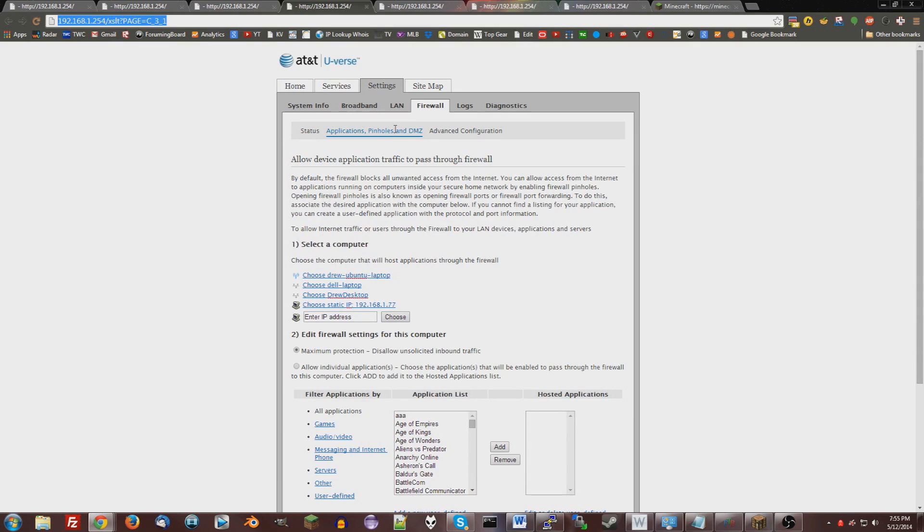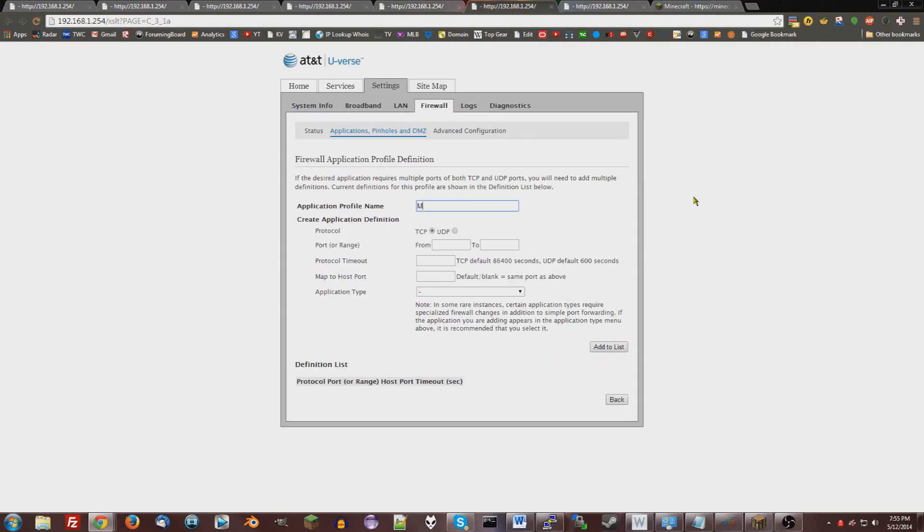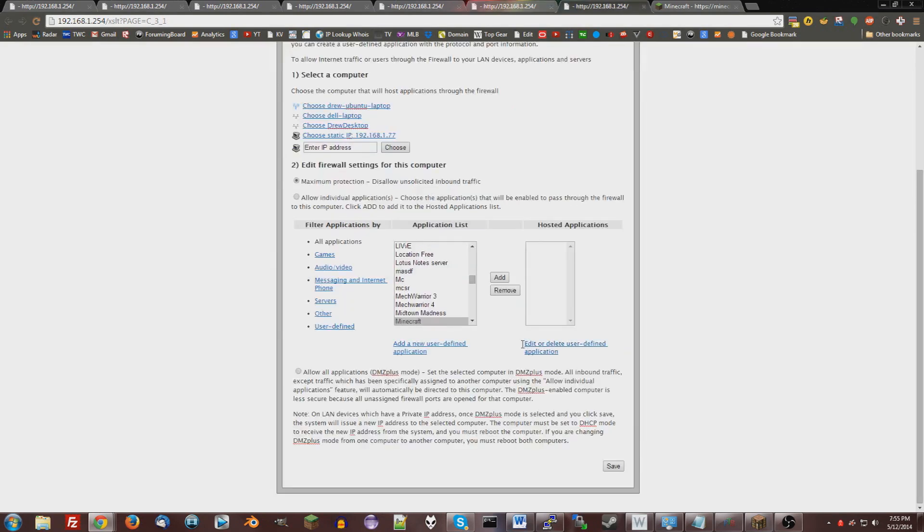You should have a screen that looks like this. Once you're here, click the computer you want to host your Minecraft server on. I'm going to host on Drew Desktop. Click this, and then scroll down and make sure this is selected. Then you're going to need to add a new user-defined application. Click here, and then give it a name like Minecraft. For the port range, make sure it's TCP 25565 to 25565. You can leave all the rest blank, and then say Add to List. Now it should be on the list. Make sure this is selected, say Allow Individual Applications, then find Minecraft — or whatever you named it — and say Add.